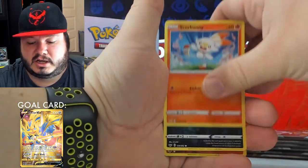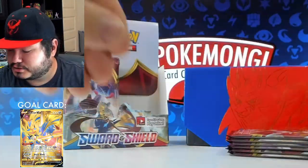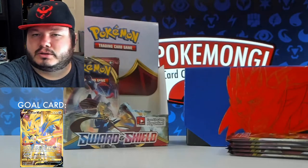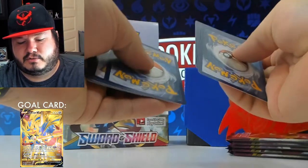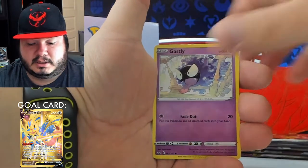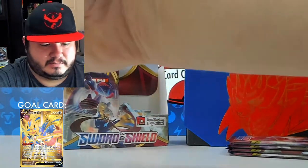Mudbray, Ponyta, Scorbunny, Nickit, reverse Vulpix, and a Snorlax V — yeah! This is great, we are warming up. It's a little slow start but we're warming up, I'm liking it. Let's keep it up — maybe a rainbow rare, ultra rare, golden card, any of those, I'll definitely take it. Edelgloss, Air Balloon, Joltik, Salandit, Clobbopus, Gastly, Rookidee, Rodent Bike, and Raichu — Painful Punch. Yeah, don't want to get punched by Raichu for sure.